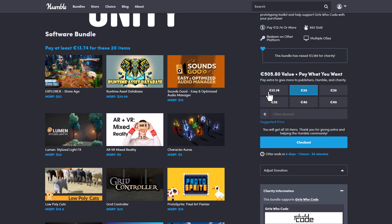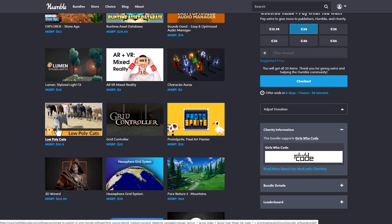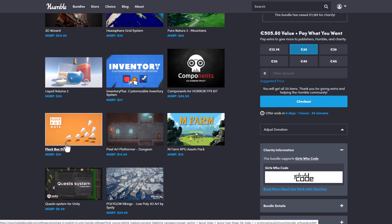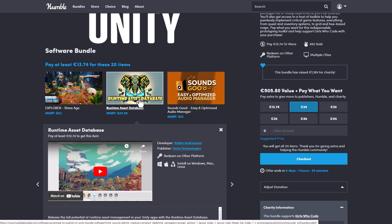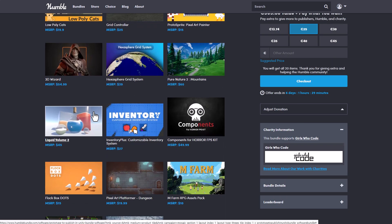All of this you can get currently for 13€. So just in case you're into any of those assets — probably low poly assets, the 3D wizard asset, or maybe you want to get started with mixed reality — then you've got all of these. There are some interesting tools also available which you can pick up, and if you're into sound design or maybe you like to take advantage of the runtime asset database, then this is something I would suggest you check out.